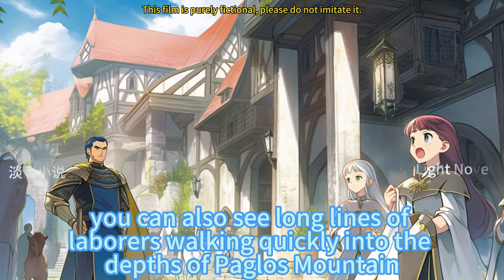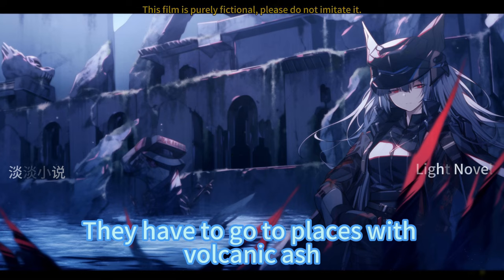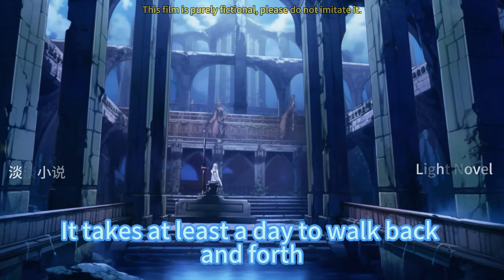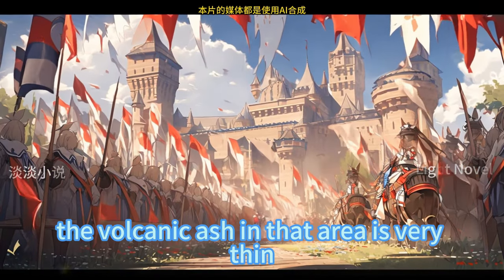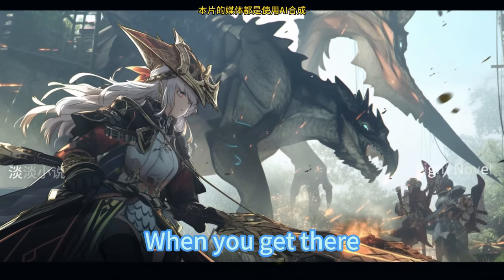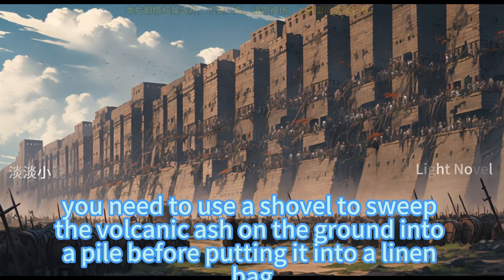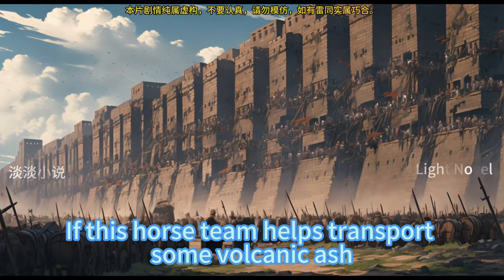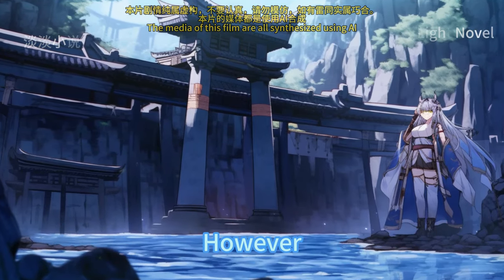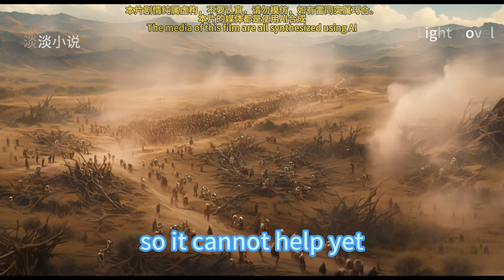Along the way, long lines of laborers could be seen walking quickly into the depths of Pudu Mountain, going to places with volcanic ash that were far away from Wall Village — at least a full day to walk back and forth. Even so, the volcanic ash in that area was very thin, only a thin layer spread on the ground. When you get there, you need to use a shovel to sweep the volcanic ash into a pile before putting it into a linen bag. If this horse team helped transport some volcanic ash, it could solve some problems of insufficient transportation capacity, but the horse team still needed to travel between the sulfur mine and Wall Village, so it could not help yet.